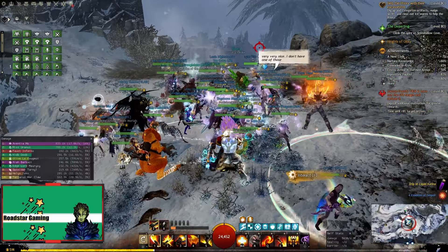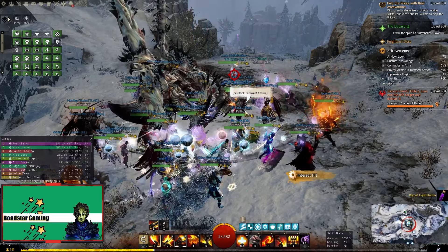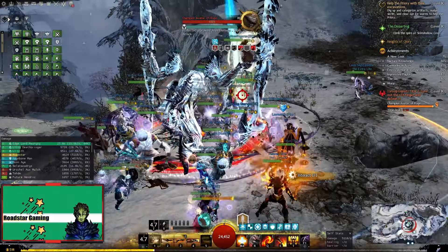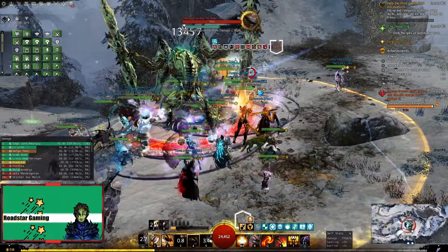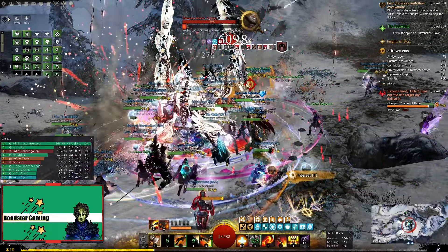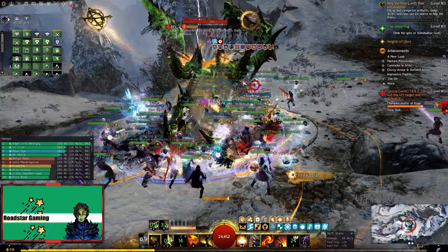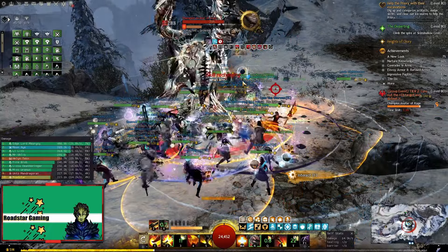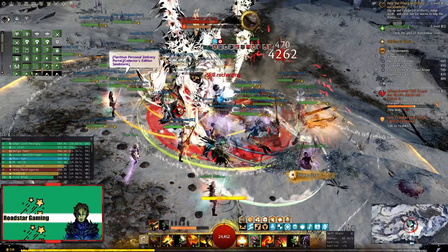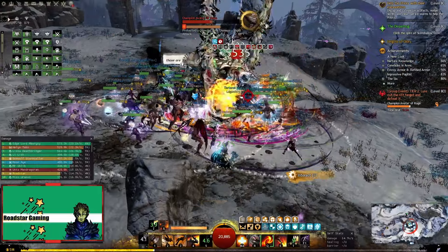In conclusion, Warrior is a simple and easy to play class with plenty of support options if you are into that, but also lots of survivability. The damage is not the highest but will be more than enough to compete with other specs, and you also have high HP in case you get hit. As for the downsides, there aren't many — the main one is that if you like to play Condi DPS, you can only do that on Berserker; everything else is power based. The support builds have no problem keeping up boons and the heal builds are not the best, but they will get the job done.